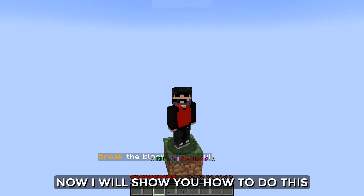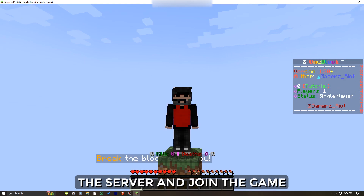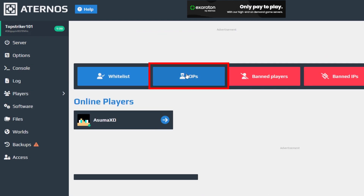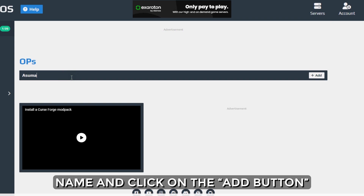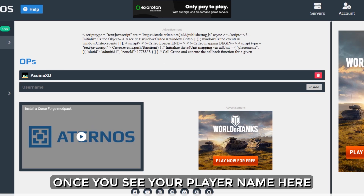Now I will show you how to do this on an Eternos server. First, you need to turn on the server and join the game. Now go to the Eternos website, open the Player tab and go to OPS. Here, in this rectangle bar, you need to type your Minecraft name and click on the Add button. Once you see your player name there, go back to Minecraft.